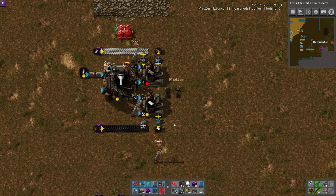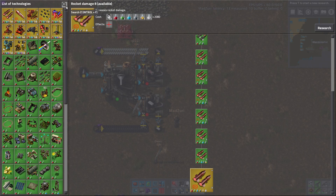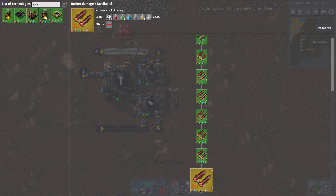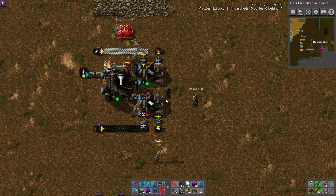Next we have my oil build — the first oil build I do. Sometimes I'll just leave this sitting around in the base somewhere. It's limited to two stacks of plastic bars, just so that you have enough to do the blue science to get cracking on advanced oil processing. That's the entire purpose of this build: to get oil started enough to give you enough plastic to do the oil cracking. Hopefully after you've built this, you've started building your blue science, so you can hand-feed the plastic and get that kick-started.